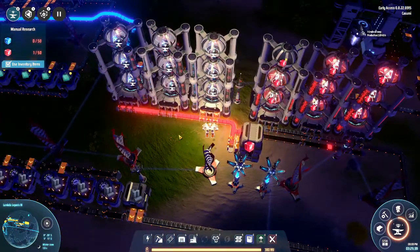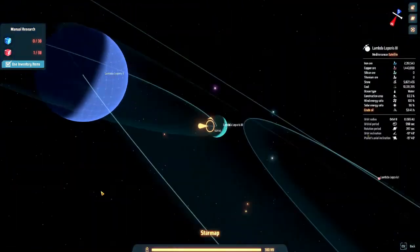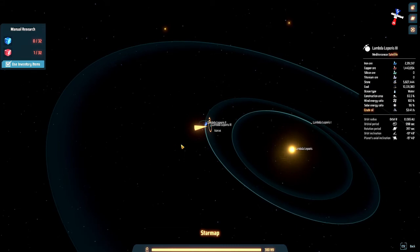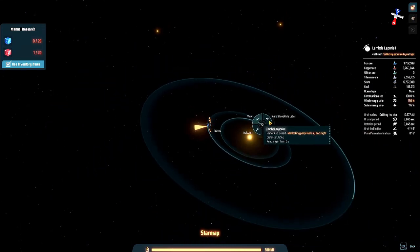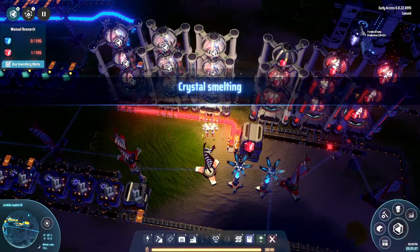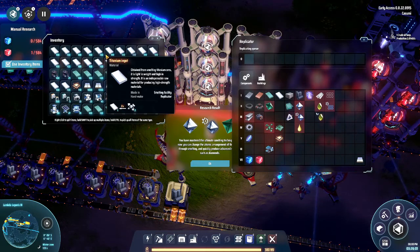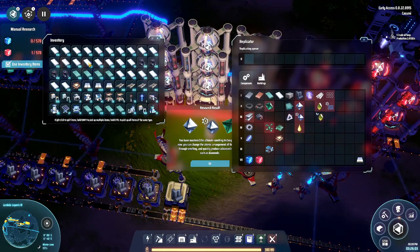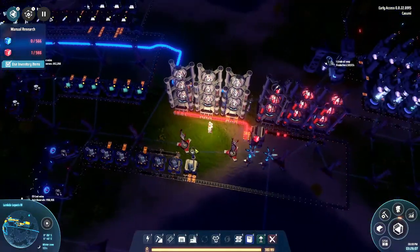Last episode, we ended on the other planets. We found out that in our system we have three planets, which is usually the case. One of them doesn't have any silicon, so we went to the other one that has both silicon as well as some titanium. We set up some production there and brought a lot of stuff with us — it's still in my inventory.